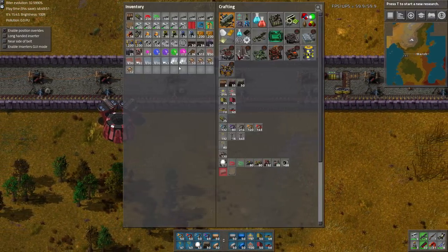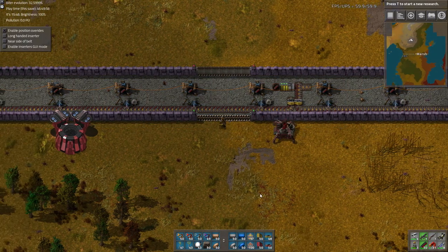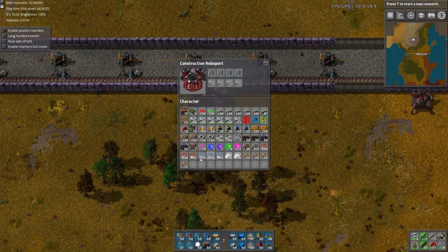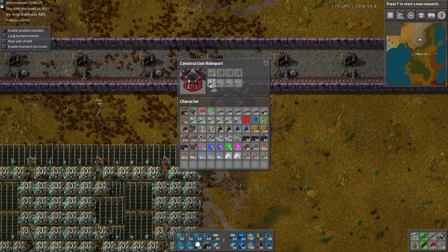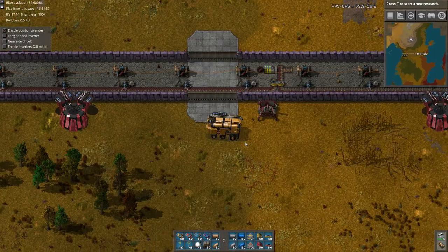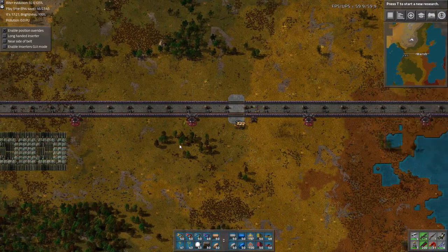We're pretty low on ammo, so we'll need to get another one. Let's just put the radar next to the ammo. Fill all these up with robots, ammo, and repair packs. Maybe I should have done 25 because it would have been easier to split the stacks. Let's pick up that extra ammo. Another wall complete — power's charging.